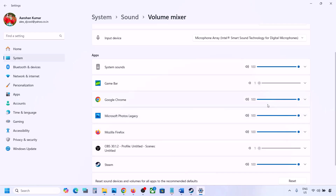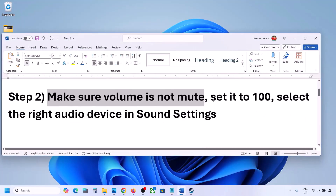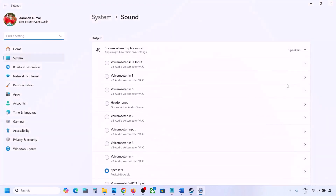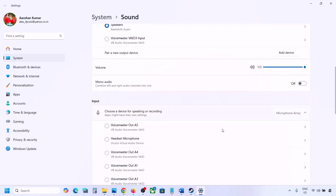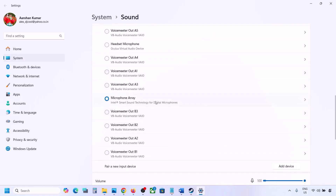Also select the right audio device in Sound Settings. Right-click the speaker icon on the bottom right and go to Sound Settings. Under 'Choose where to play sound,' you may see multiple devices — select your correct audio device and make sure it is set to 100.